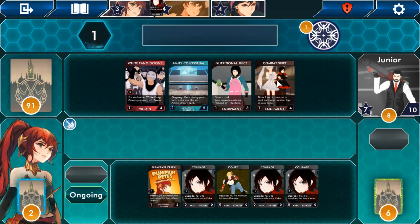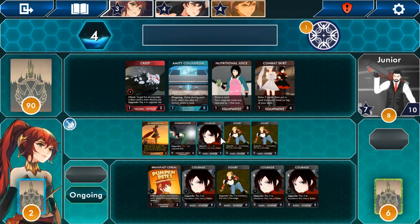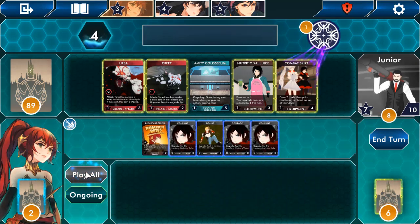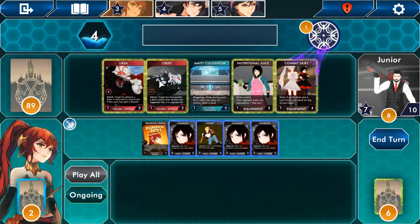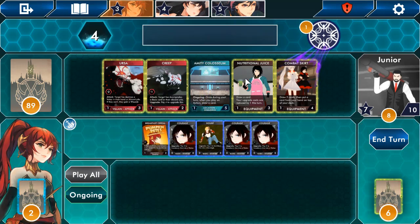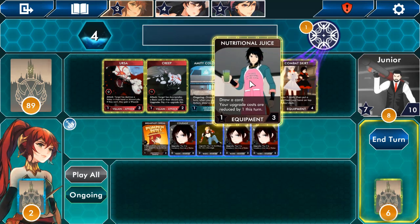How do you attack people? Why did that attack me? 'Target foe destroys a Valor in their hand or discard pile; if they can't, they gain a wound.' 'Target foe downgrades a basic card in their discard pile.' 'Draw a card; your upgrade costs are reduced by one this turn.' I've literally got nothing left. Grab that — whatever — we're behind but I want to believe we can get something going.